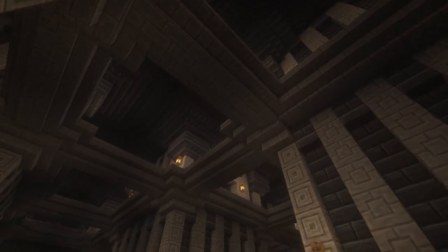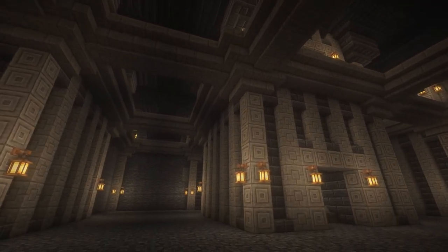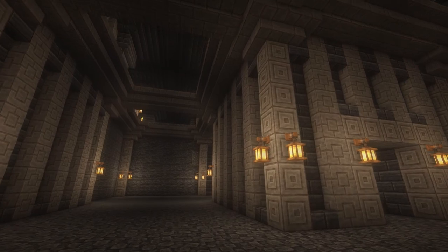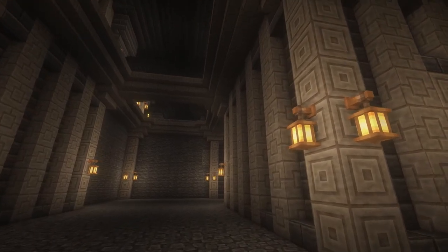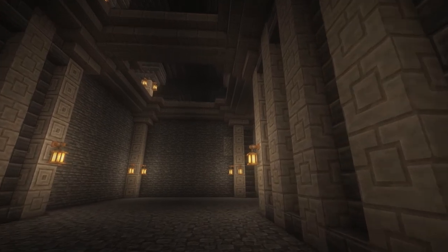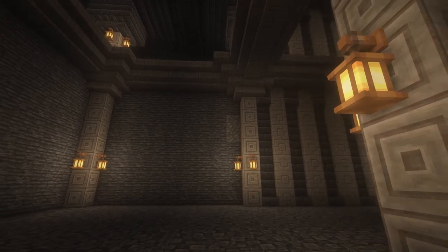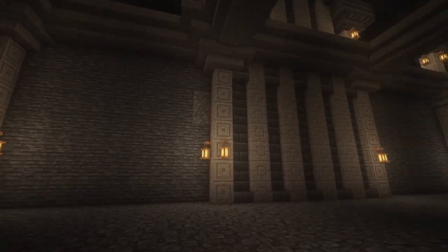I've only opened up a fraction of the lower level. However, as I complete sections, I've been setting up endosite shafts and storage trunk lines under the floor level. Truly, when this is done, the place will be set up so that all I really need to do is set up drawers and workstations, and everything will just work. Or at least that's the plan.